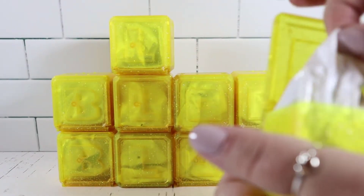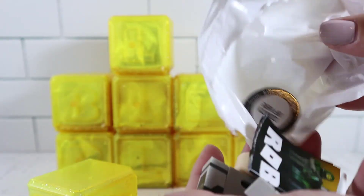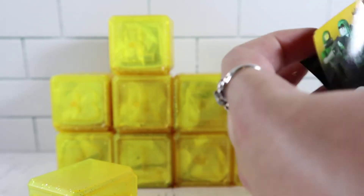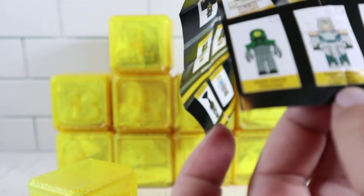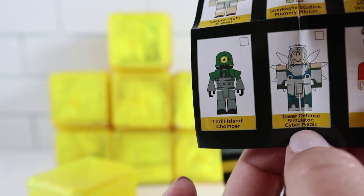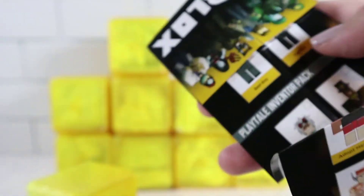So let me just pop open this one. It looks like it's a character to build. I believe I have Tower Defense Simulator Cyber Medic. You can see there's quite a few that you can get — core packs, game packs, Adopt Me Backyard, mystery boxes. There's all kinds of stuff. They're really easy to build, just a few parts. We'll build them all at the very end.